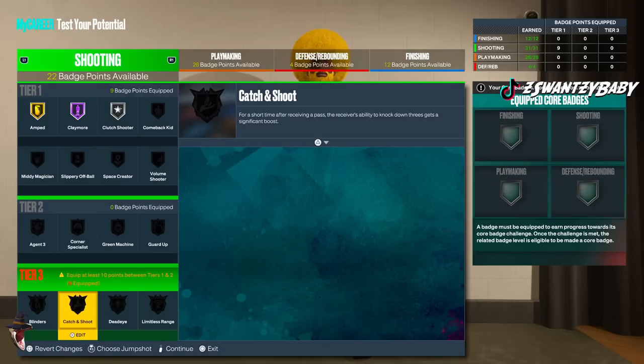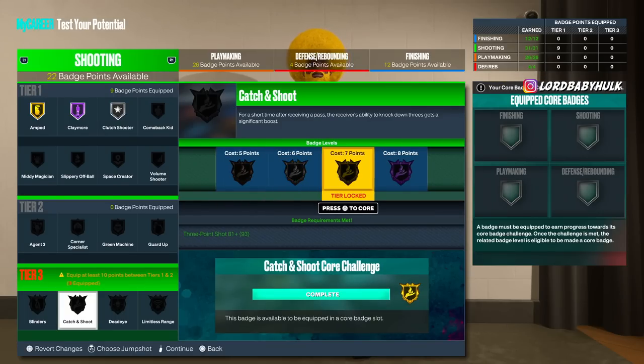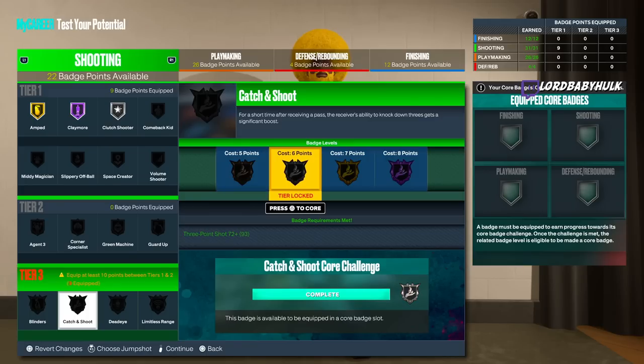They're so scared of the drive that if you're struggling to shoot, Catch and Shoot is going to help you. I would put this on gold. I think everyone should max it out or at least have it at bronze or silver. Based on how people play, this is a badge you want on your build for every build.